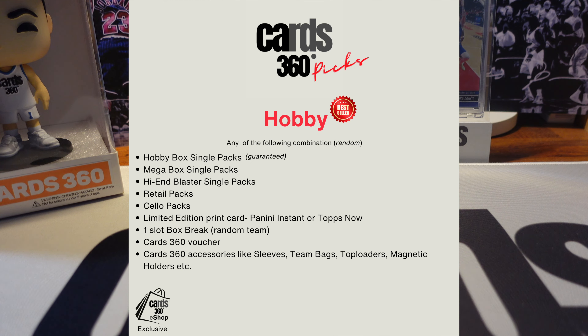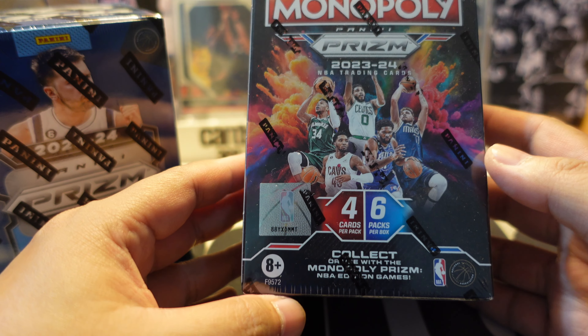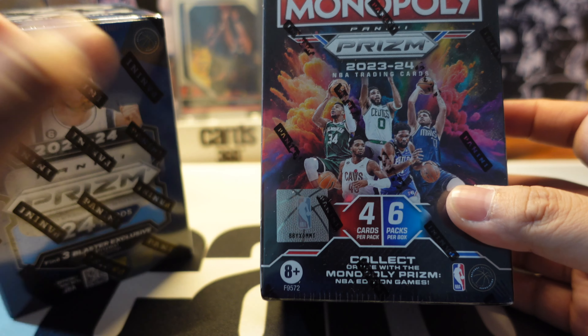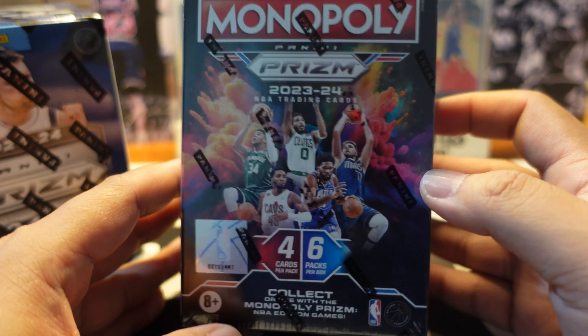So again, for today's episode we will be ripping 2023-2024 Prism. On your left we have the regular blaster box featuring Luka Doncic on the cover. This blaster box has 24 cards total - six packs and four cards per pack. We'll do a battle with the Monopoly Prism, which is also 24 cards, six packs, four cards per pack. The box got bigger compared to last year, now formatted as a blaster box.